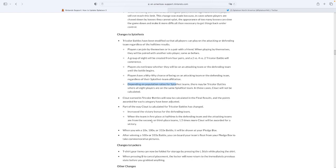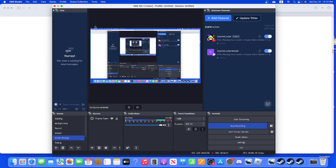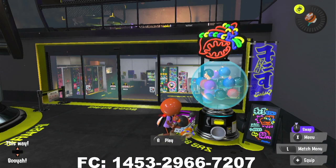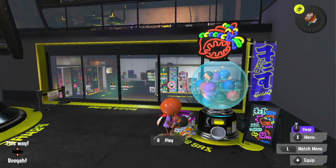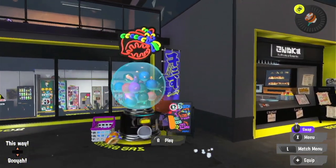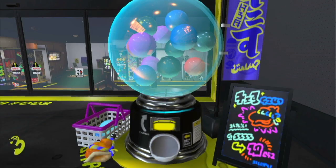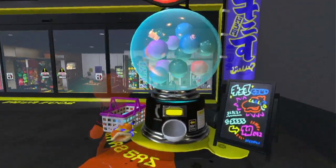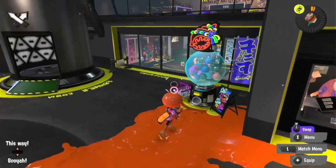Let's move on to our next topic and that's going to be conch shells. So with conch shells — they're now a thing — during Splatfest you get conch shells which you can spend on the gacha machine, which you can use to get special items from it. The seed for the gacha machine if you're using conch shells is different from your normal seed.